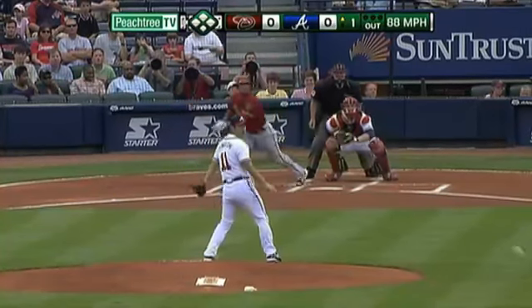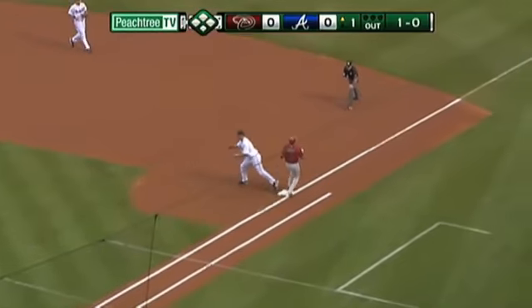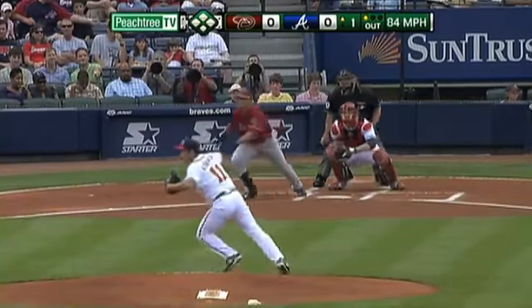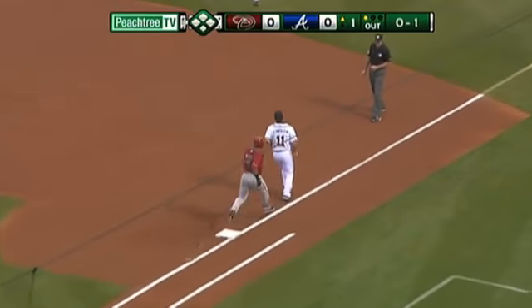With the break. Shot at Escobar. Nice job on an in-between hop. Time with the Diamondbacks. Grounds this one right side. Katchman up with it. Flips to Calatone.